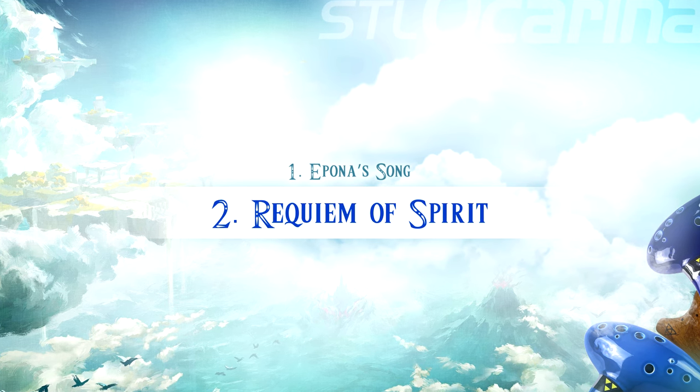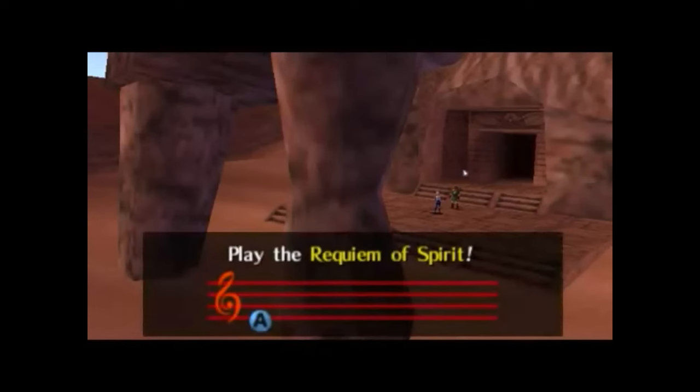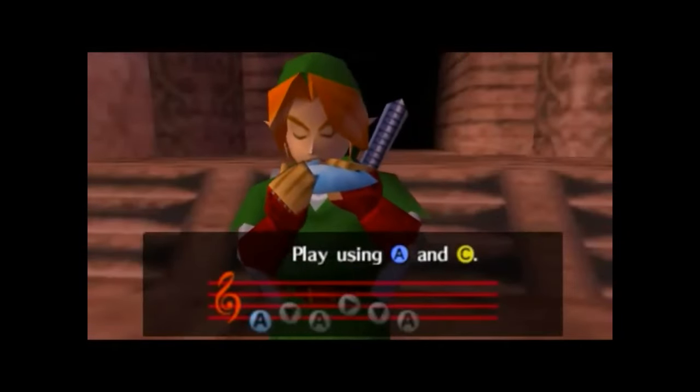Number two: Requiem of Spirit. At number two, we have the Requiem of Spirit. This song has a simple rhythm and a minimal range of notes. In the game, Link uses it to travel to the Desert Colossus, opening the path to the Spirit Temple. Its straightforward melody is ideal for beginners looking to expand their repertoire.